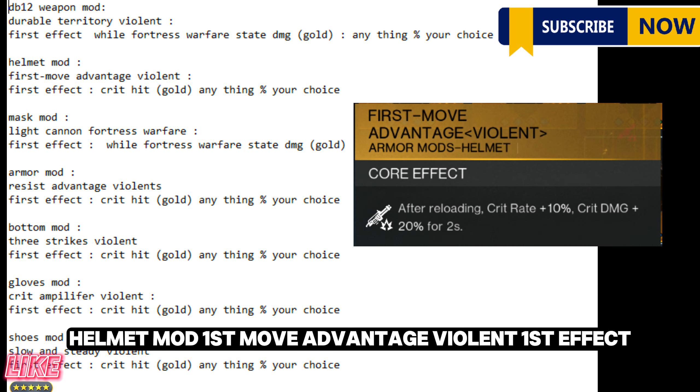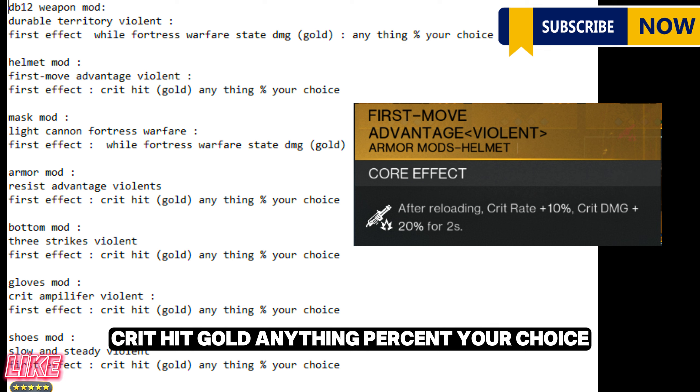Helmet mod: First Move Advantage Violent. First effect: crit hit, gold — anything percent, your choice.